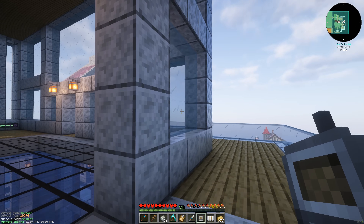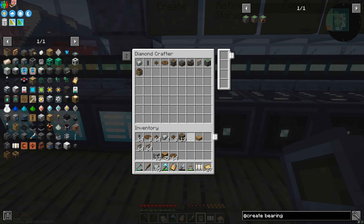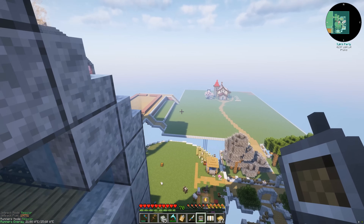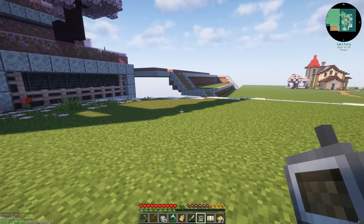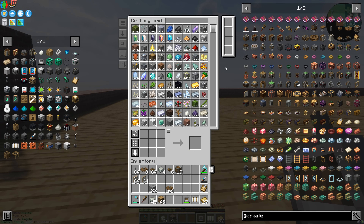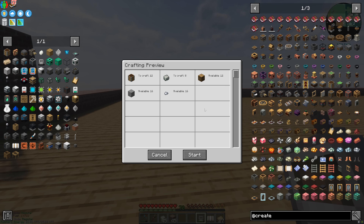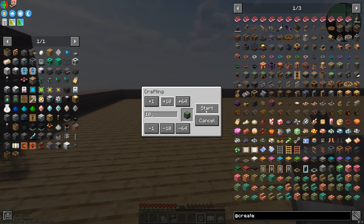When Create came out it blew everybody away. Create was a mod that just kind of broke all the rules people had in their heads about what you could achieve with Minecraft - it pushed so many boundaries that it really opened the doors to what mod makers thought was possible. Now we're seeing all kinds of crazy mods doing crazy things, but still I think Create is one of the legendary all-time best Minecraft mods. So we have the windmill sails - now we need the radial chassis. We only need one per windmill so we might as well make 10.